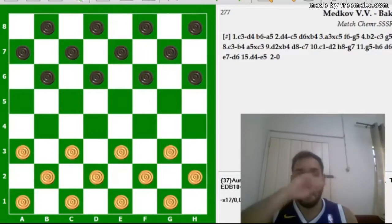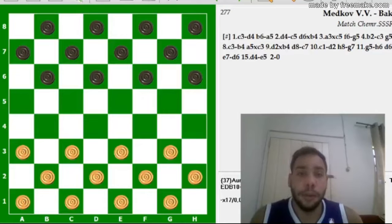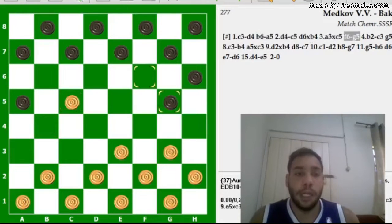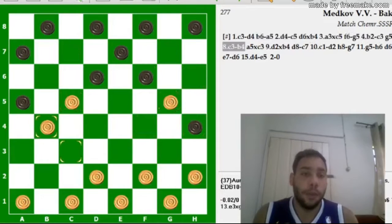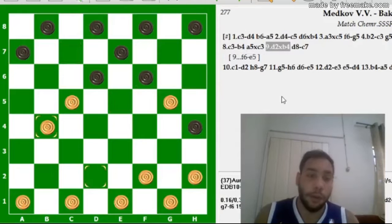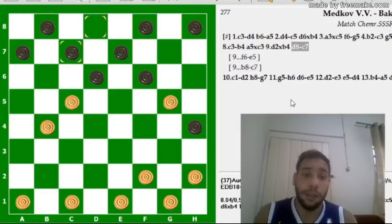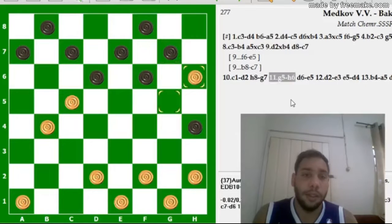Vamos para a segunda partida. Aqui é uma partida de dois grandes mestres: o Medicov e o Bakume, onde o Medicov conseguiu ganhar do Bakume. A abertura russa também. Vamos ver aqui o que aconteceu. D8, C7 — já não é um lance muito comum na russa. Geralmente o pessoal sai ou F6, E5 ou B8, C7. Se D8 não é um lance comum de se jogar. C1, D2. H8, G7 e G5, H6.